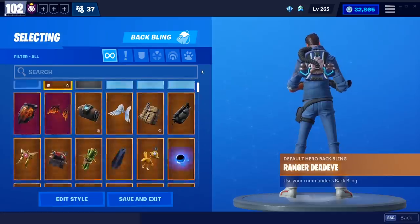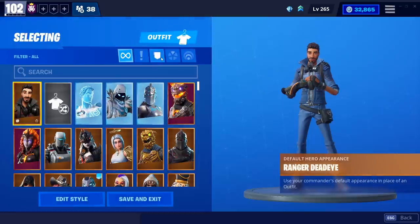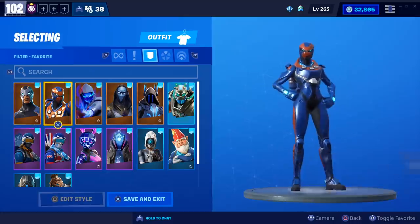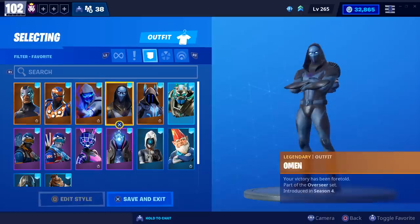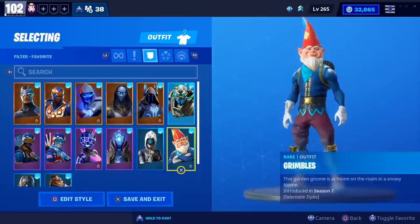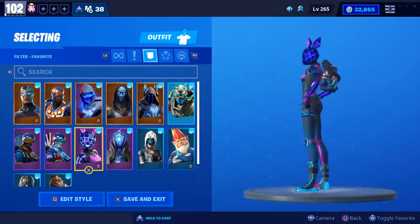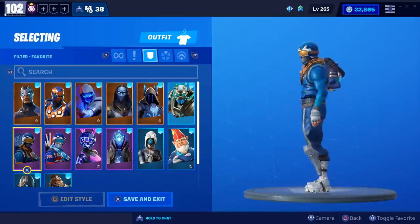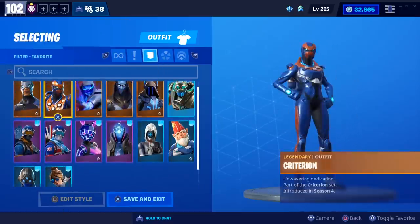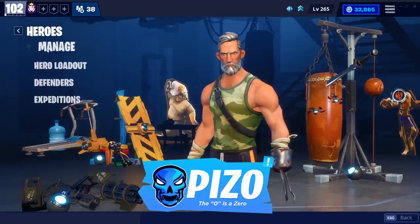These are only your BR back blings, but once you have that hero selected you can now use the Ranger Deadeye on anything you'd like. I have some favorited ones here which look really good with this back bling — Carbide, Criterion, the Fusion outfit, Omen, the Ice King. It looks really nice. This back bling is really cool: Grumbles, Focus, Infinity, the Bunny Wolf, Alpine Ace Great Britain, Alpine Ace Origin, the Trilogy, and the Wave Breaker.